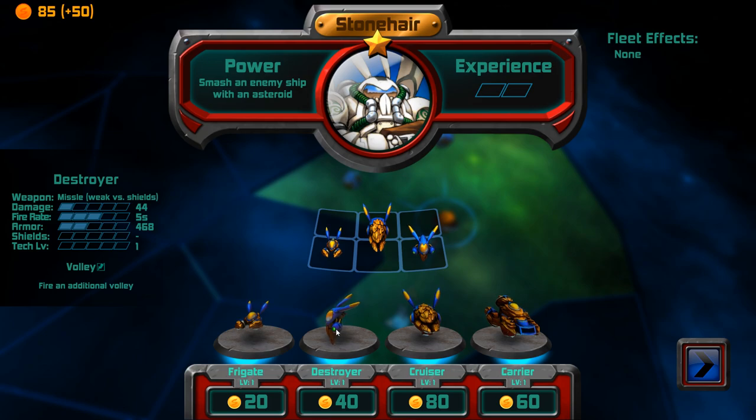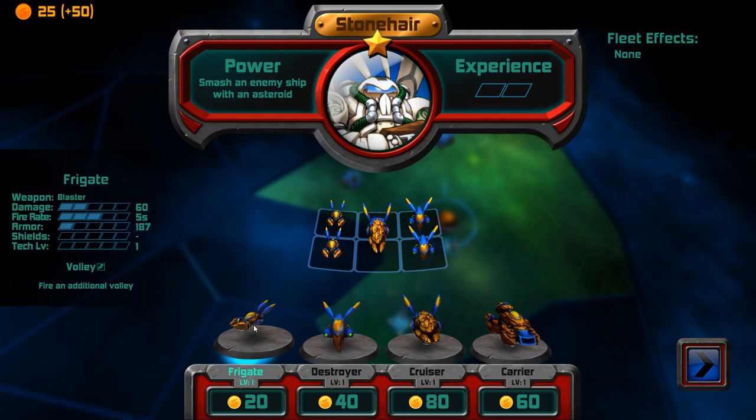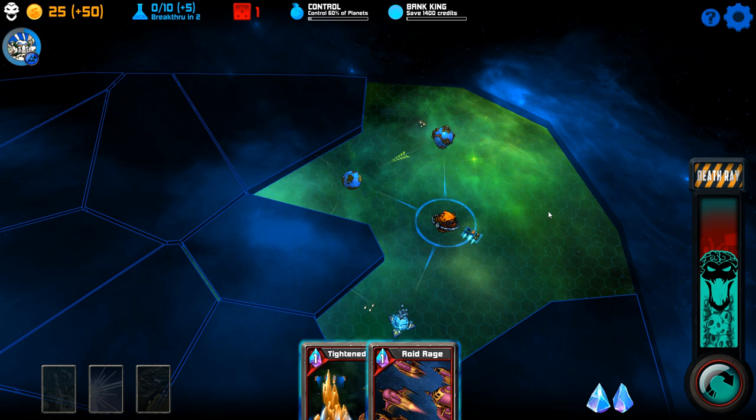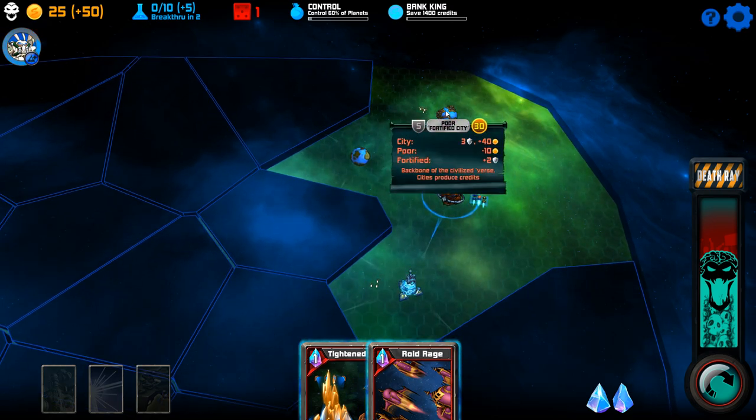I can add one ship and I'm going to put a frigate in instead because they have a little bit better damage. So that's that fleet — I've now only got 25 credits left. It's important that you go to the right places early on. Over there is a planet owned by someone else; that planet is worth 30 credits per turn and it has a fortification of five.